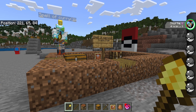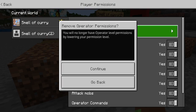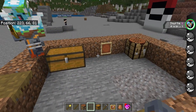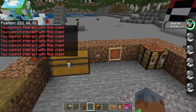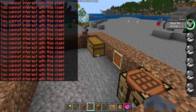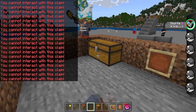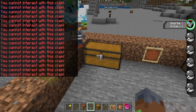Now since I'm out of operator - operators can always do anything they want - if I try to break anything in their claim, it automatically fixes everything, which is really cool. It doesn't allow any breaking, it doesn't allow opening of stuff. You can't open their chest, which is really cool. And if you break their chest, it adds the stuff instantly right back to the chest, which is really cool.